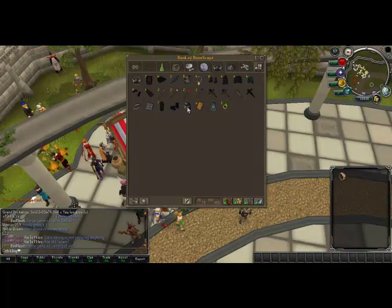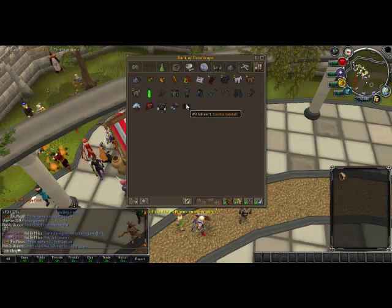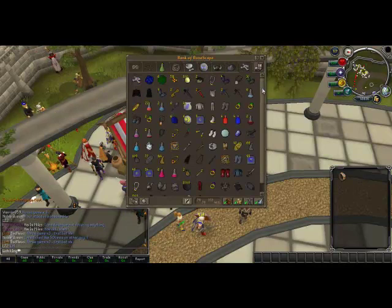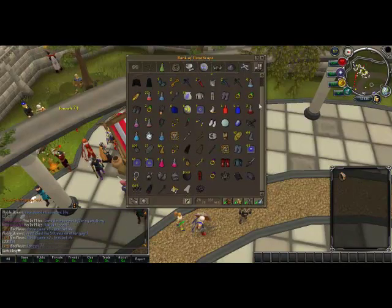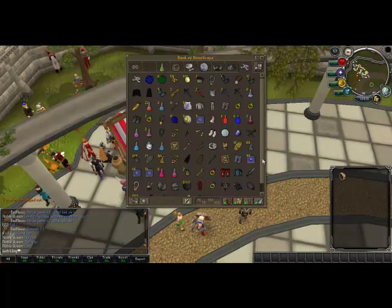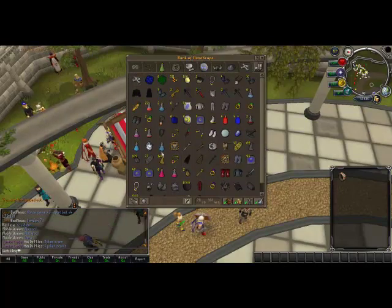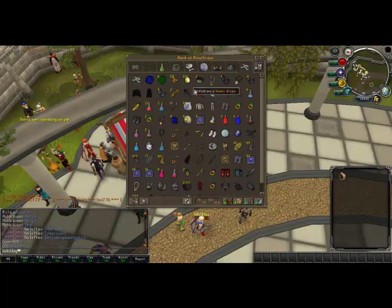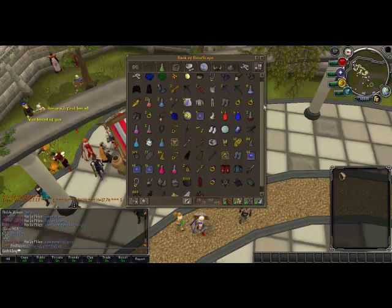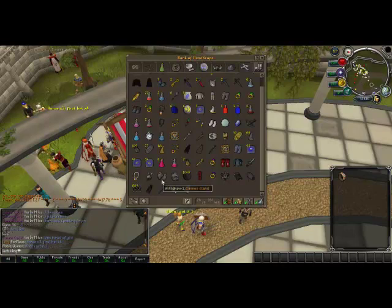I've got the charms and that, void and yeah. This is like the stuff I've been doing recently. I've recently got Reverence. I've been doing that Pyramid Plunder minigame for Thieving XP because I need to do a quest — Curse of Arrav for Temple at Senntisten or something. I've got an effigy here for my Dragon Defenders. Gloves.